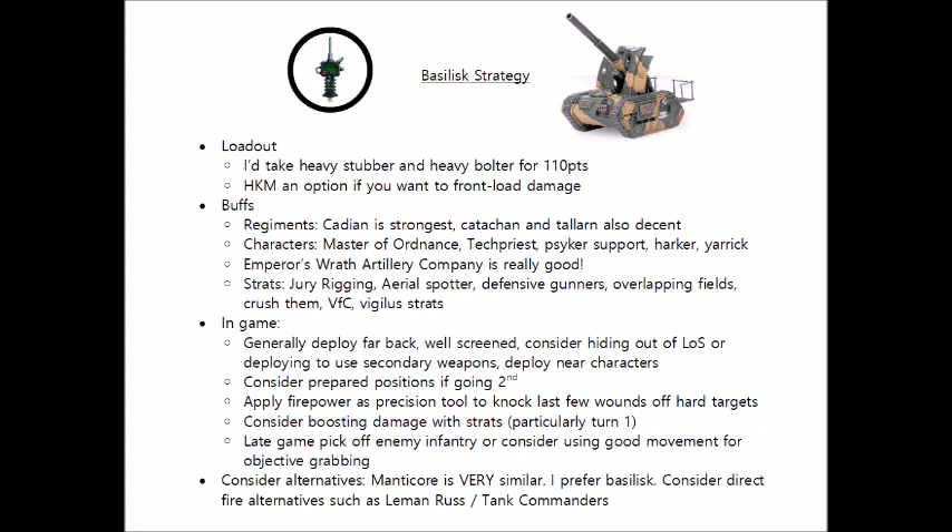One character I forgot to mention earlier is the Master of Ordnance, who has good synergy with the Basilisk. He gives reroll ones when the Basilisk is targeting units outside 36 inches, which it often will be because of that incredibly long-range gun. At 30 points he's a lot more palatable than Yarrick or Harker if you're just looking for rerolls, and he also comes with his own artillery barrage, strengthening your shooting on turn one. He can also be a Relic and Warlord Trait caddy for that Vigilus detachment, making him a great character all round for supporting your guns.